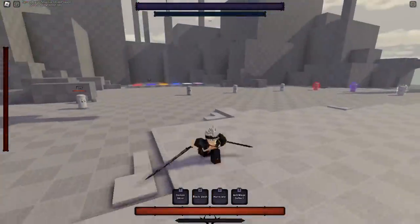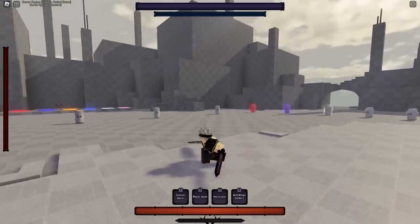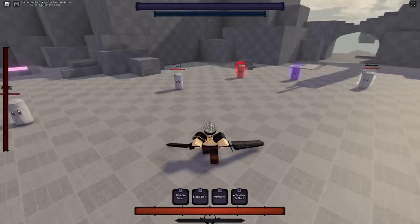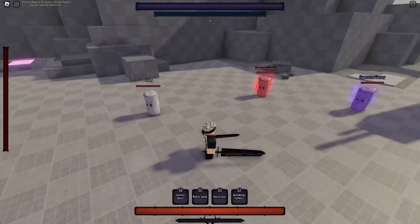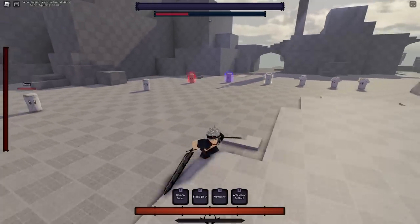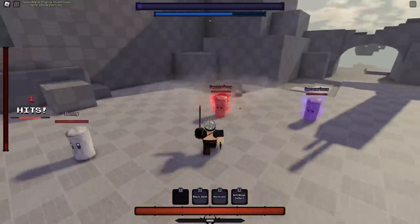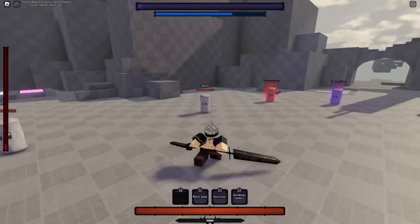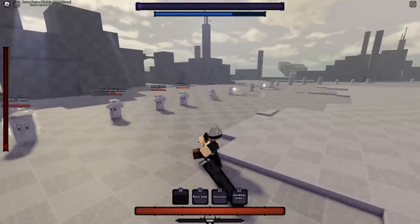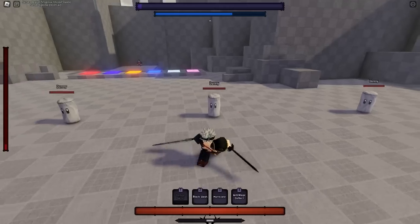Now that we're in training we can start the showcase. The first thing I always like to look at when showcasing a character is the actual model, and as you can see it looks really good. Now the first move we've got is Demon Slicer. Demon Slicer is basically just a rush-down move — it gives you super armor and it does break super armor, however it doesn't go through hyper armor. It does break block, and once you use it it'll fling the enemy, so you kind of just use it as a combo extender.